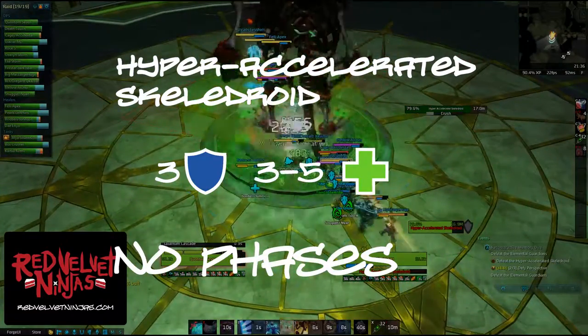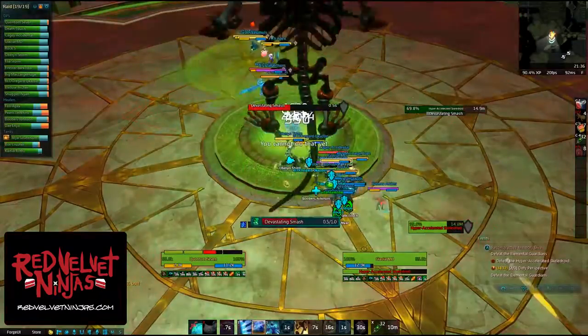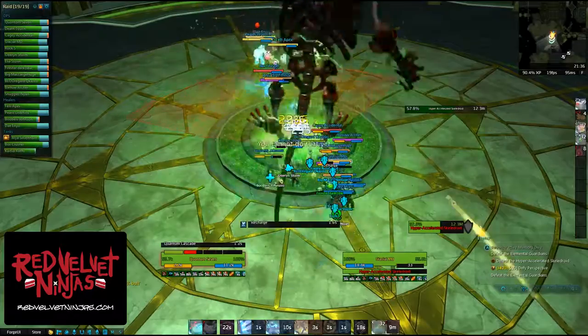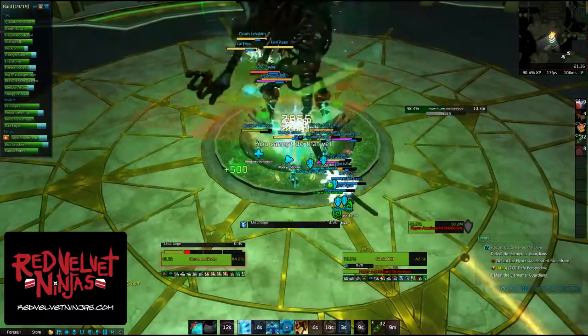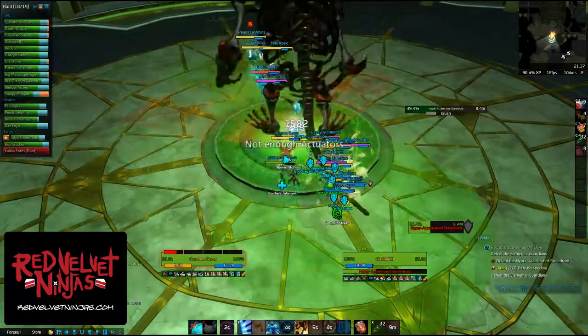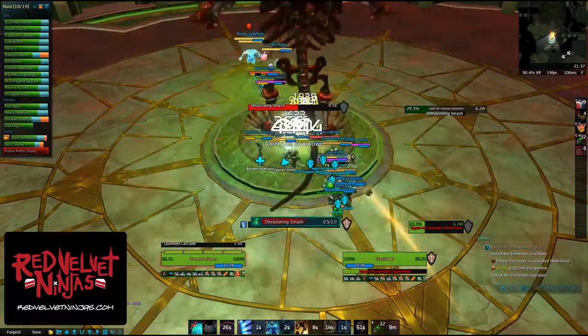Hyper Accelerated Skeletroid. You'll want to bring 3 tanks and 3-5 healers. You will also want to bring anything that can help keep your tanks alive. Not much to say about this guy — he is a tank-and-spank that will annihilate your tanks. His auto attacks and Crush just hit hard in general, and he also has Devastating Smash, which hits hard but doesn't happen all the time.